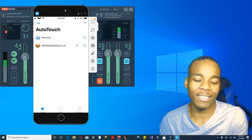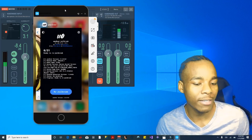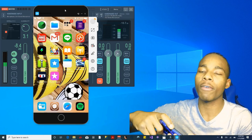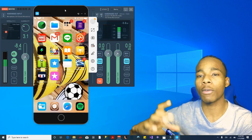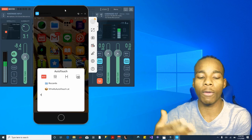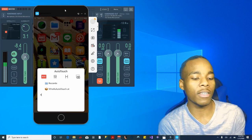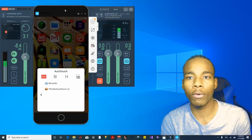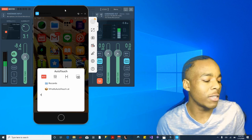All right guys, so what you need to do now — once you have the application installed — is basically tap on your volume down button. You want to hold it, not just tap it real quick. Hold it and this thing will pop up. Once it does, you can see there's a little recording interface. Basically what you need to do is just tap on that little recording button and then record a game of your choice.